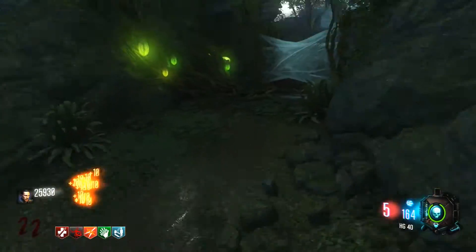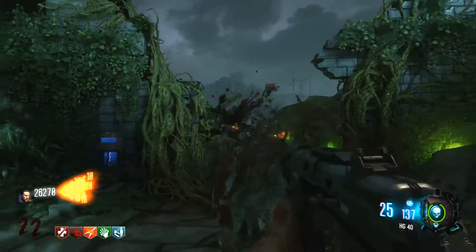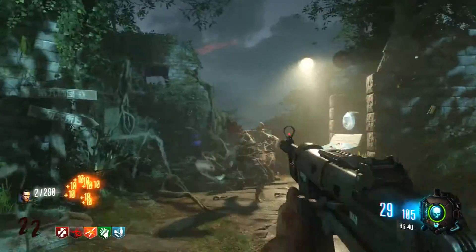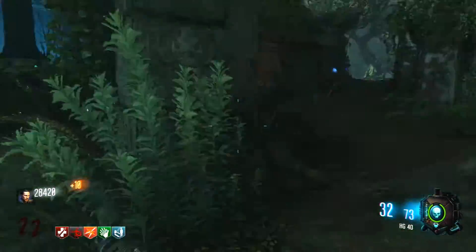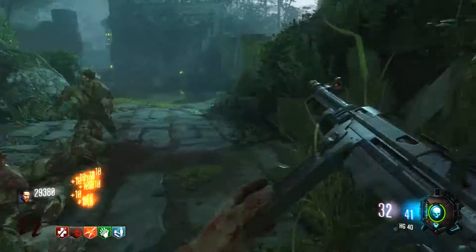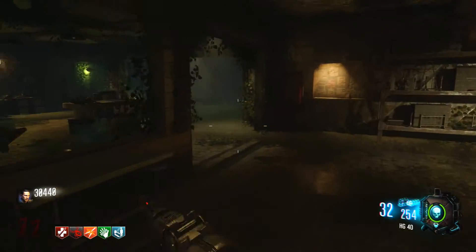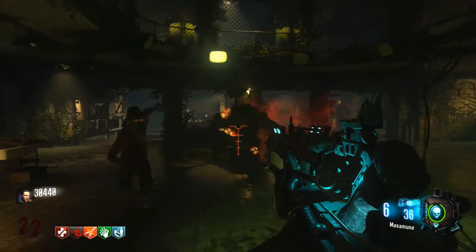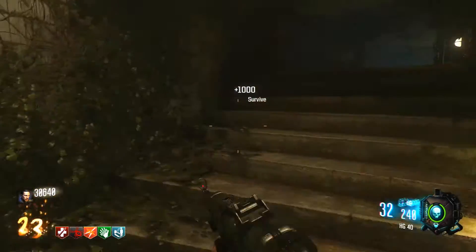Points are key to go and buy things on the map such as perks, doors, and extra things you want to do just to get through a zombies game. You're going to need points for the majority of the game — whether it's to get perks or to open doors. A lot of people like to use certain types of guns, and personally my favourite gun to use on Zetsubu no Shima is the HG-40 for points.